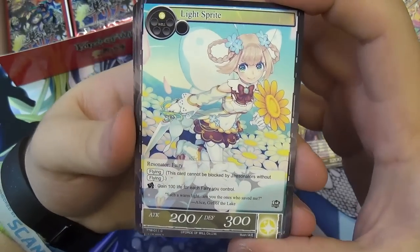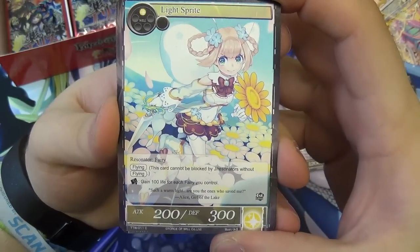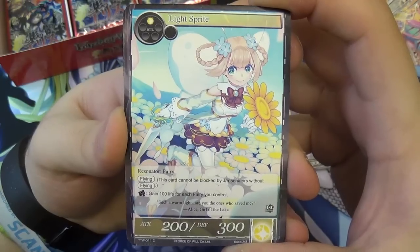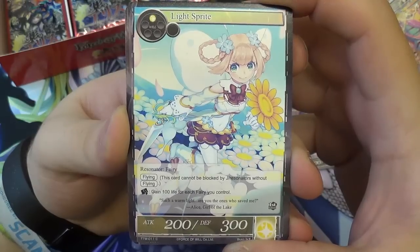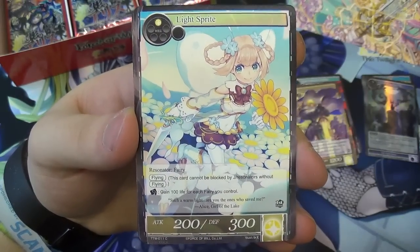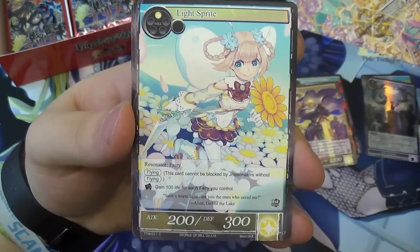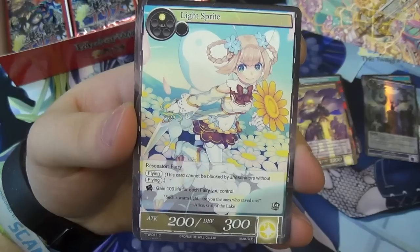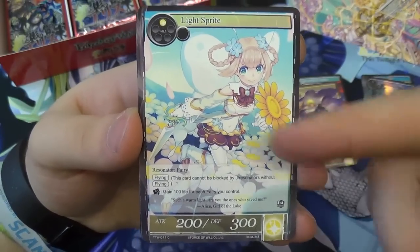Then we have a Light Sprite — 200/300 Fairy, only one will to play, flying. And you can rest it to gain 100 life for each Fairy you control — that could get quite tasty. Also, with Glorious Castle Town, you're not really losing any attack from resting her; in fact you're gaining it — plus 300/300 to something. So you're actually benefiting more by resting it to gain the life.